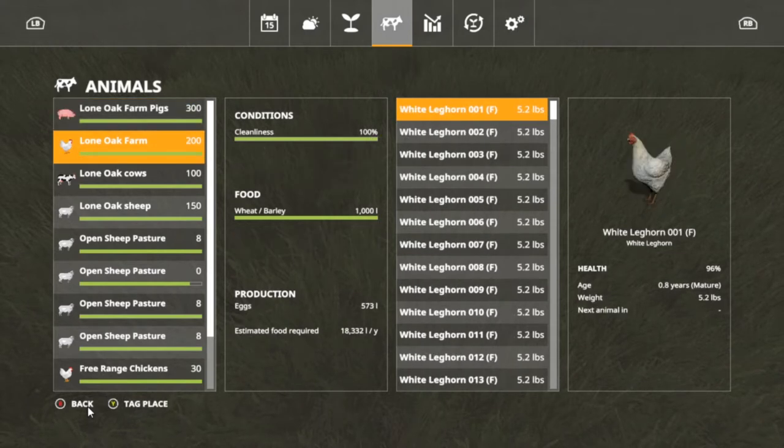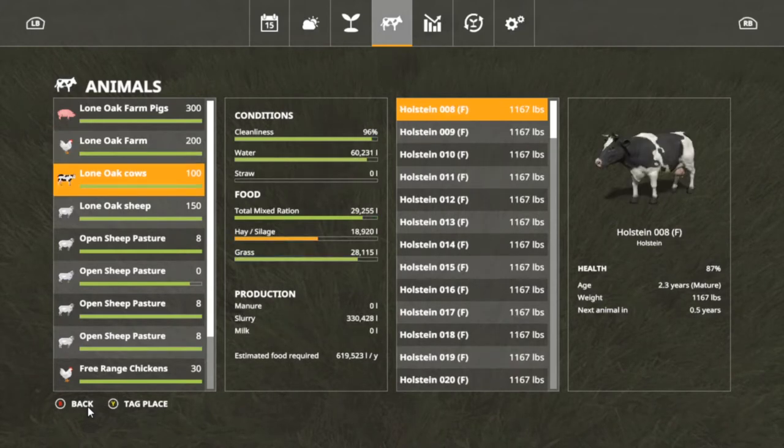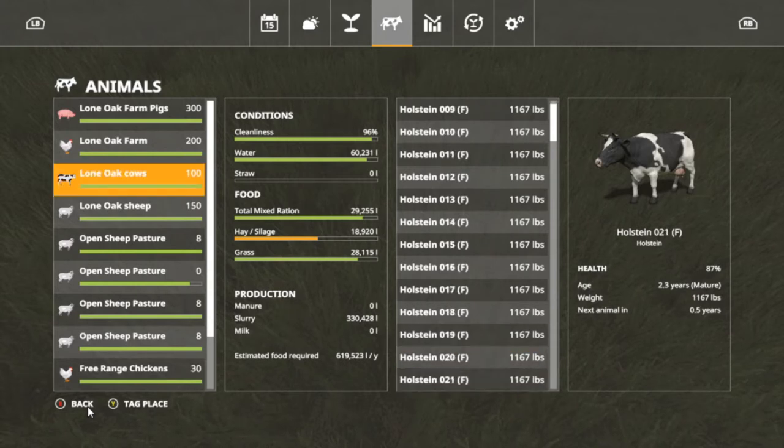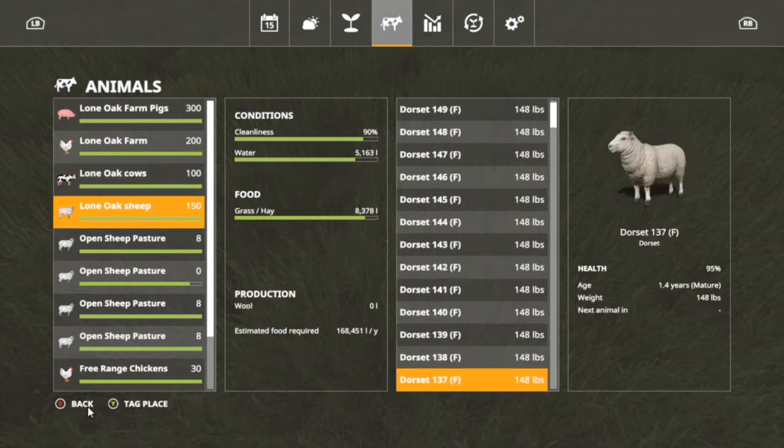The chickens by my house are at 200 — that's what I originally bought, so none have grown. I think I need to add some more to make them grow. Cows are still at 100 but I'll have a few more soon. The Long Oak sheep started at 150. I don't think these sheep reproduce — I got them just for wool — so we might buy some more sheep too.